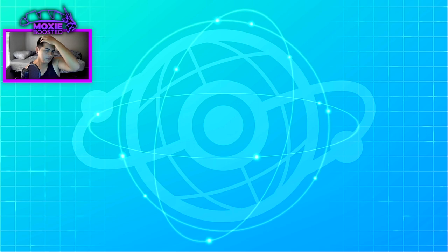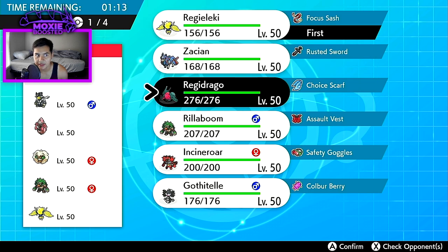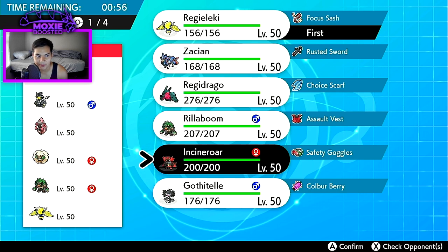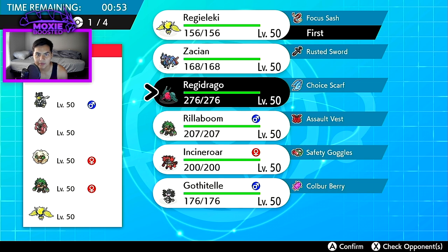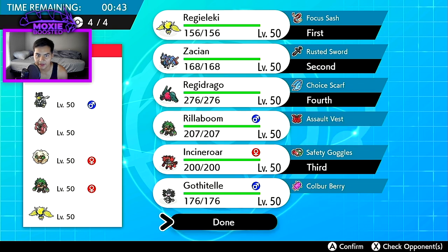Alright, we're facing a Calyrex Shadow Rider team. They do have two fairies. However, I could lead off with Regieleki and Regidrago because I'm specifically speed-crept — after an Electroweb I'll be able to outspeed Calyrex and drop a Draco Meteor onto it. I'll bring Incineroar as well. I'll go Zacian and Regieleki on lead, Incineroar and Regidrago in the back.